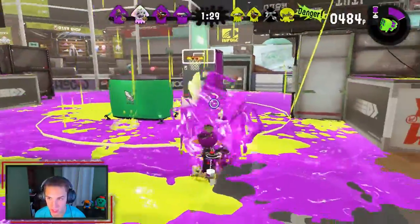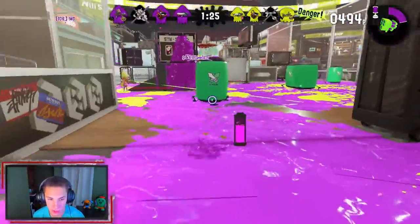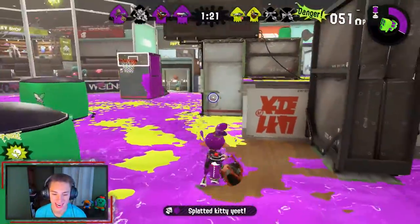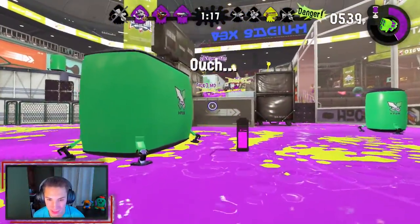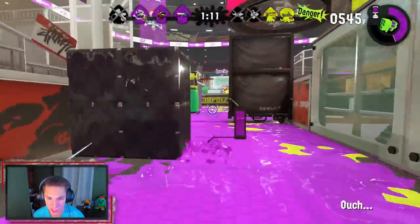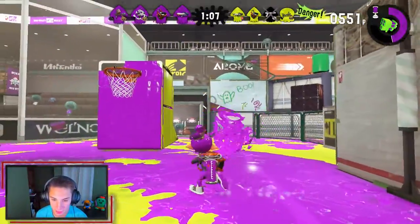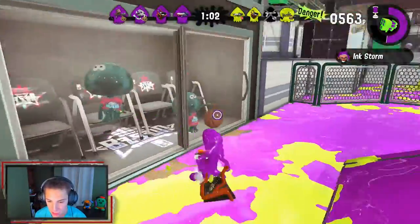We're low on ink. We got this sniper trying to laser me — get off me, get out of my face. He's trying to come up close with a sniper — not a good idea, buddy. I'm gonna charge up and get a grenade over there, push a little bit and try to get some ink on their side. Our teammates already did it — let's get it. I'm gonna just sit back and control the middle then. Ink all that up. I think our team's spawn trapping them.